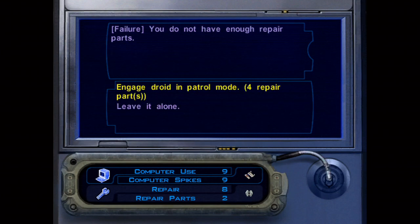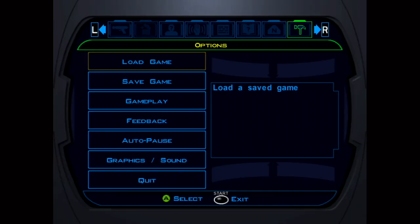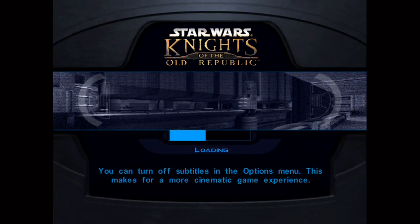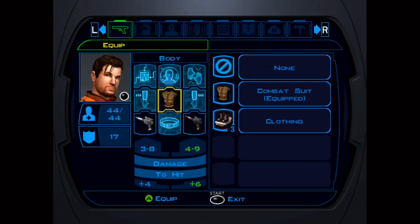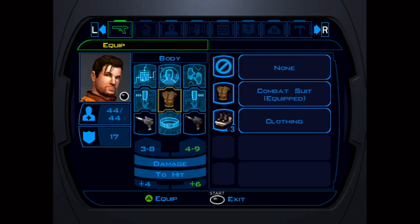When I got to the lower city apartments where you try to activate that droid, I gave it all the upgrades by mistake and wasted almost all my parts. I didn't have enough parts to engage the droid in patrol mode, so I decided to reload the autosave. It was really a blessing because when I went through it again, I went to put the Sith armor on Carth.